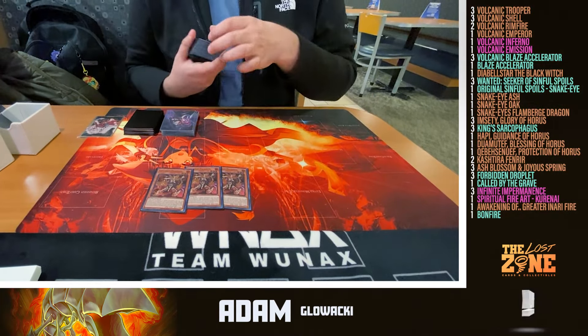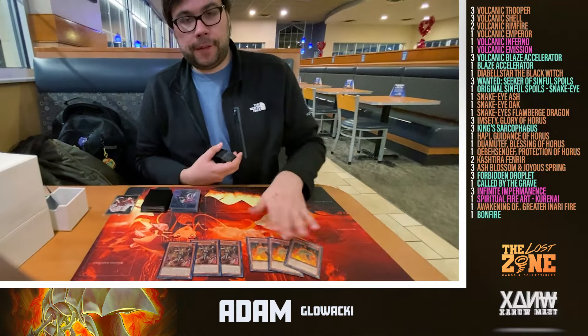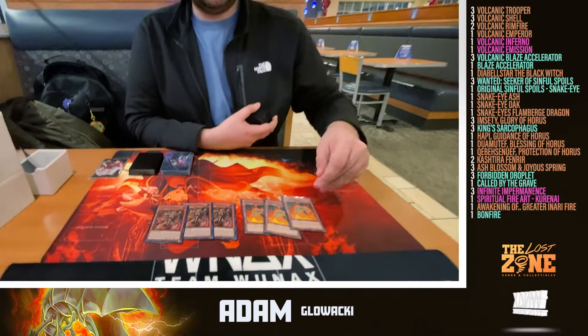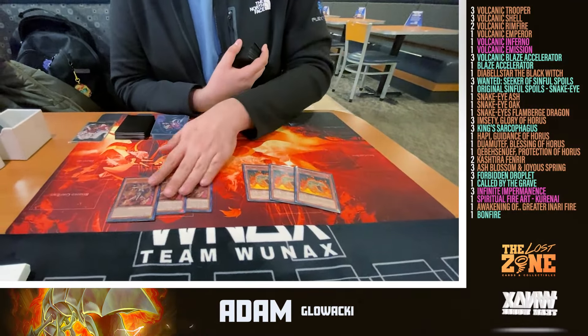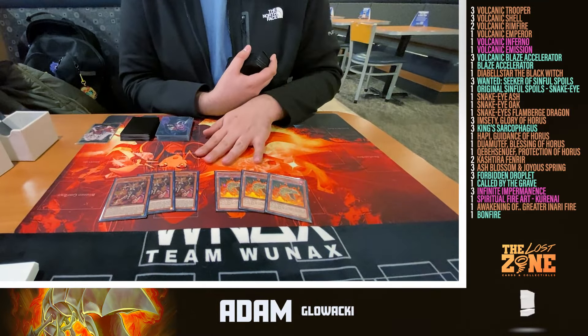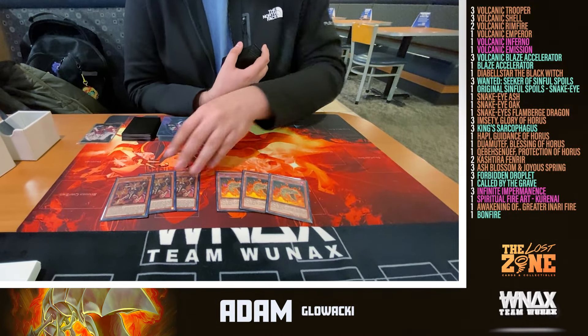This is great because you have cards that activate based on your opponent having monsters. So if you're going first, you still give them something to pop with your other cards. Cards that Trooper is grabbing are your typical Volcanic shells. Shell works alongside not just the Volcanic engine for providing hand fodder for discarding abilities, but also for the Horus engine, which we'll see later on.